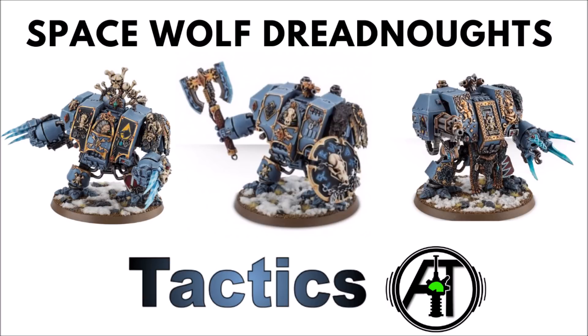Bjorn the Fell-Handed, on the other hand, is an ancient and revered Space Wolf Dreadnought, famed to be the oldest warrior in the Imperium, and has stood watch over his battle brothers since the days of the Great Crusade. Bjorn has fought alongside Primarchs on multiple occasions, and commanded the defense of Fenris against Magnus the Red. Over the centuries, his state of sleep has become longer and longer, awakening only intermittently, and when the chapter has its direst need.